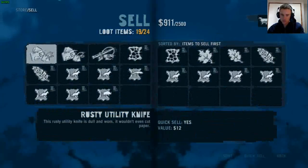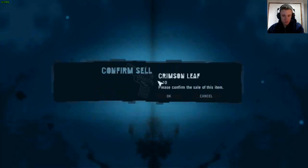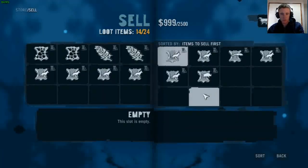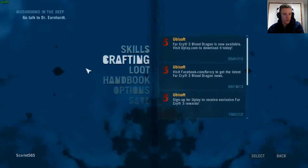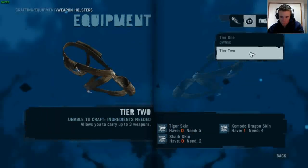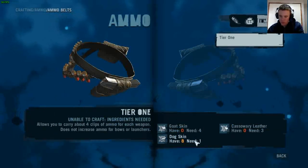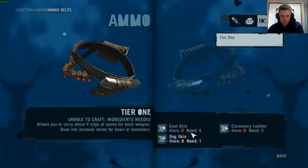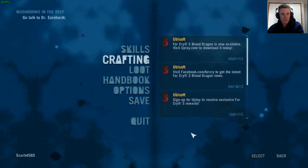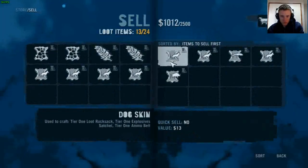Let's see - first off, what can I sell? A few things. Sell the ember leaves as well as all these. Actually, we won't sell those pelts - let's see if I can craft anything. What does it need for another weapon holster? I'll keep one dog skin, and I need four goat skins and three cassowaries. So keep one dog skin and sell the rest.